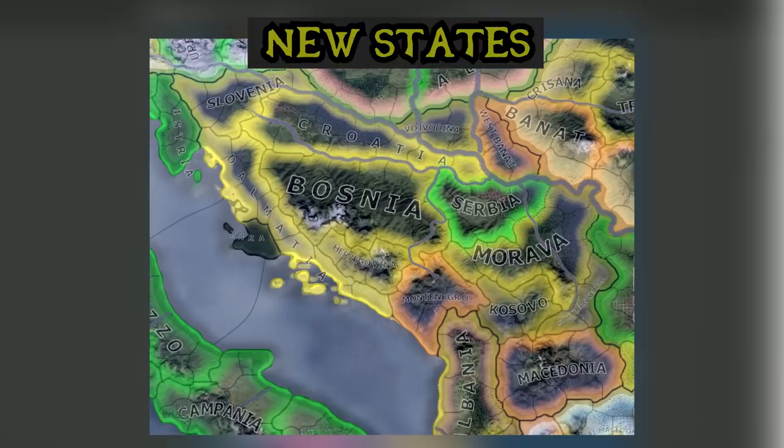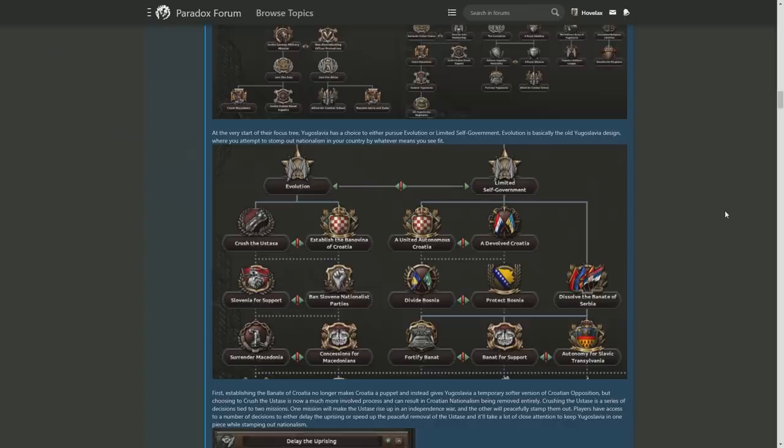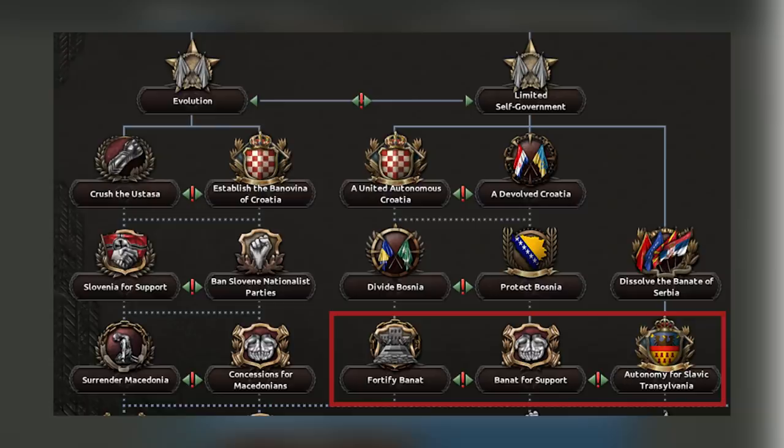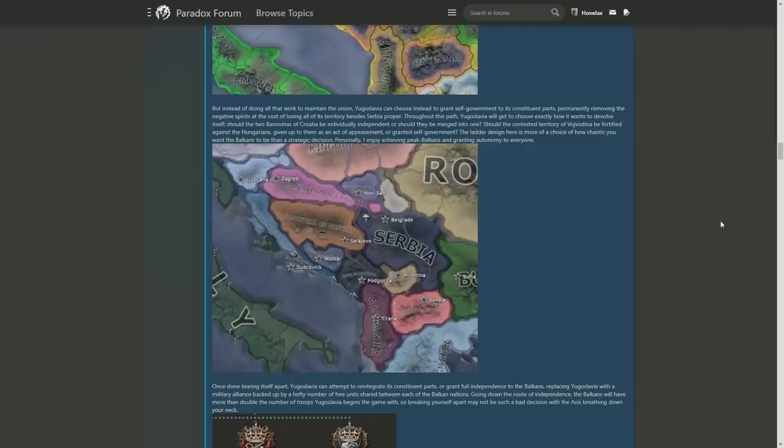Going back up to the Allied path with limited self-government, those states also come in handy, which seems to give you the ability to balkanize yourself in 1936. The first two focuses are again to deal with Croatia, and in this one you have the option to release Croatia as a puppet as done previously, integrate them, or completely devolve them into two separate entities: Croatia and Dalmatia. This goes even further with Banat in the northeast, where you decide whether to give it to Hungary, fortify it against Hungary, or make it its own autonomous area for Slavic Transylvania. If you choose to go down the true path of autonomy for every single state, you're going to end up with a Yugoslavia that looks like this. In total, Yugoslavia can now be balkanized into 11 different countries.